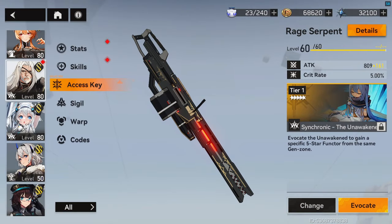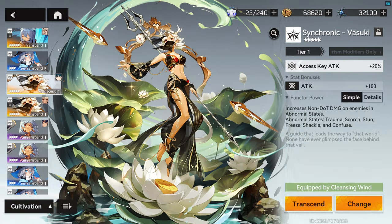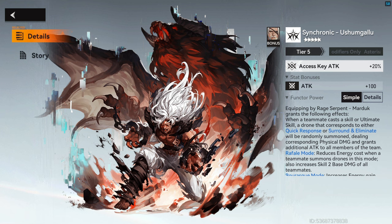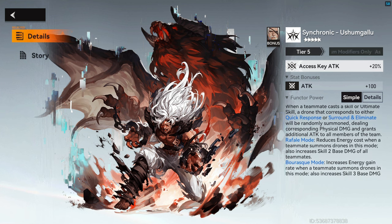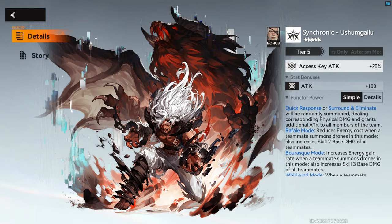For functors, the free-to-play Synchronic Vasuki is a serviceable choice. In addition to being a good stat stick compared to the 4-star options, it grants him 25% more damage against enemies affected by his stun. Of course, his signature functor, Synchronic Ushumgalu, will be his best option. This functor drastically improves his support capabilities and personal damage.